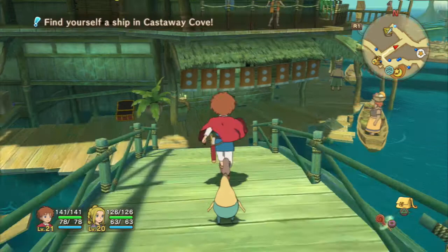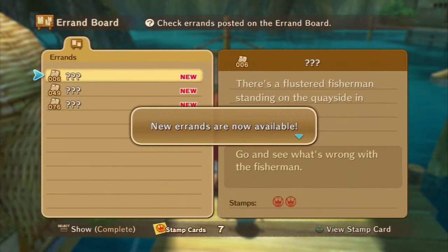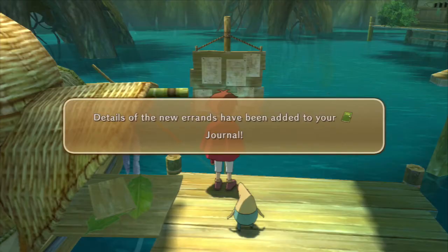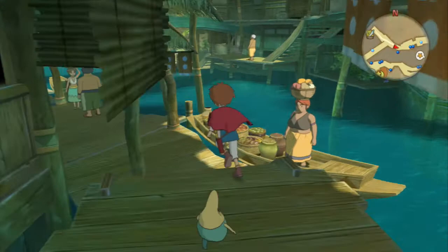Hello friends, this is Fuzzfinger and welcome back to Ni No Kuni. We are currently in Castaway Cove, we've just defeated a boss and learned in the previous episode some of our first alchemy recipes. Before we do anything else, I'm just going to double check down here if there's anything exciting on this errand board. There are three errands for us: number 6, number 49, and number 76, all collectible right here in El Mamoon. There are also a couple of flashy green things on the map we're going to go and see what they're about.